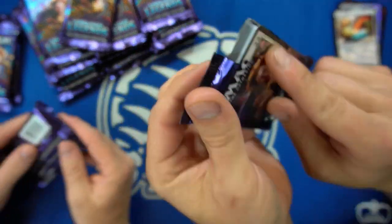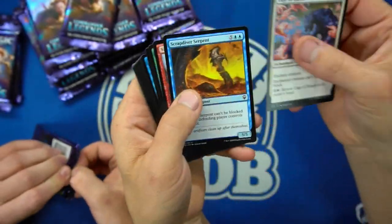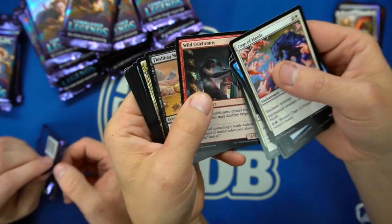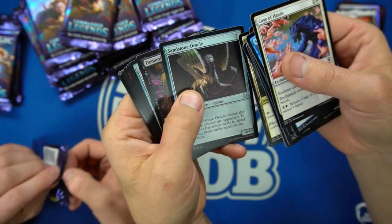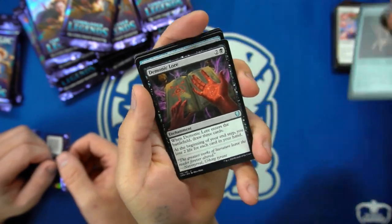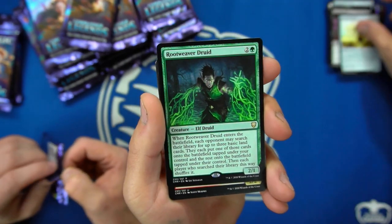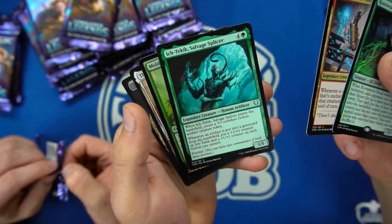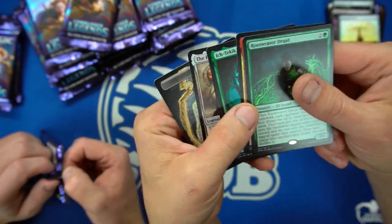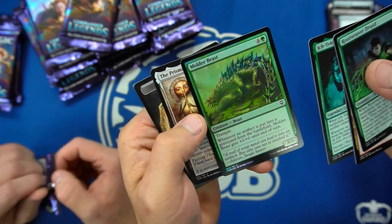Crimps are going to be pretty cool from this set because these packs are still tight. I'm not seeing anything too crazy. We did get Command Tower, Fleshbag Marauder, Demonic Tutor. The set's pretty good — not too bad at all. We got a Druid, and the colorless has its own slot — a little slot in there. Not too bad, and a few new legendaries.